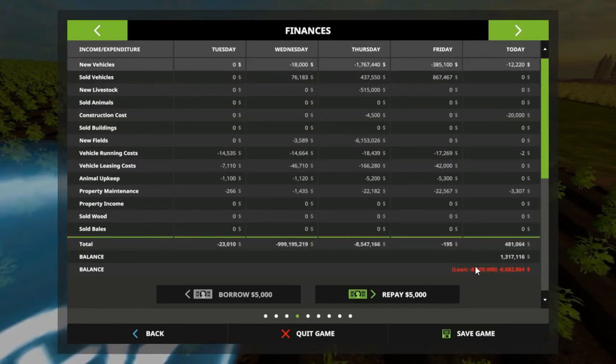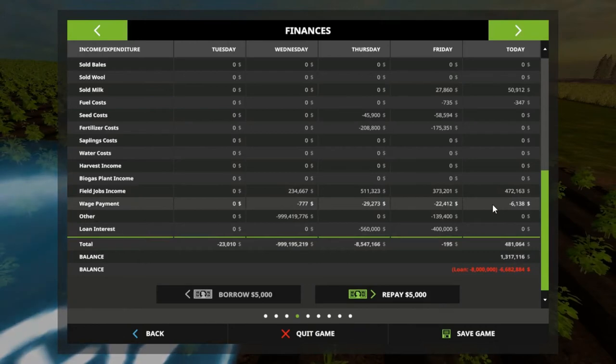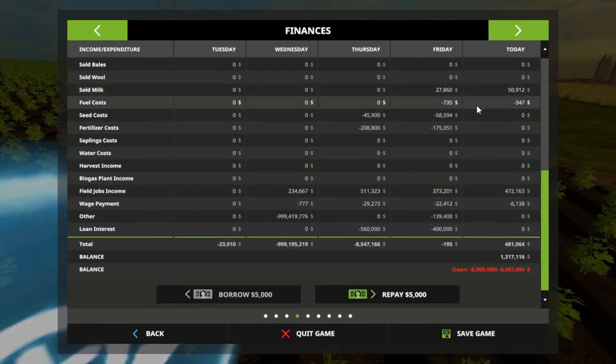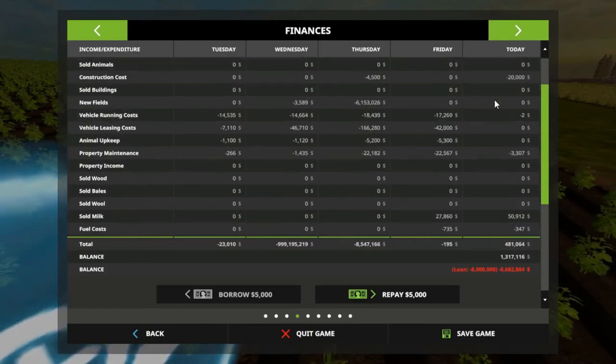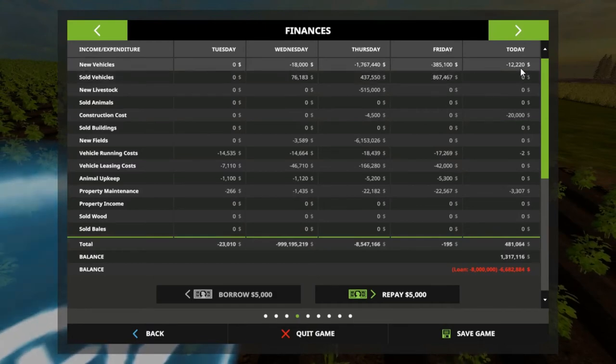We are eight million in debt. We got a million three hundred and seventeen thousand to do. Today's total is four hundred and eighty one thousand so far. Field jobs income — I made four hundred and seventy two thousand. Sold milk — it was fifty thousand, nine hundred twelve dollars. Fuel cost was three forty seven. Property maintenance, vehicle running cost was two dollars. Construction cost was twenty thousand — I'll show you all that here in a minute. New vehicles was twelve thousand — I forgot what I bought. That's a little building.